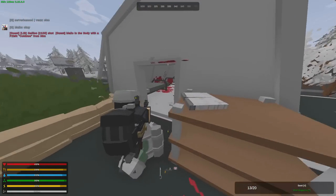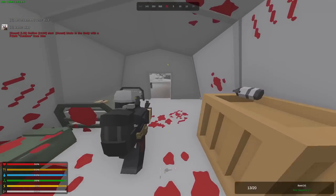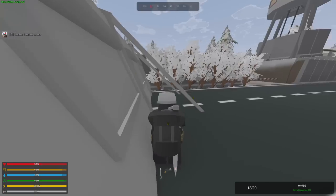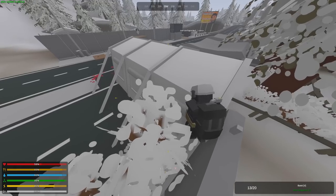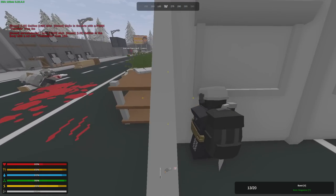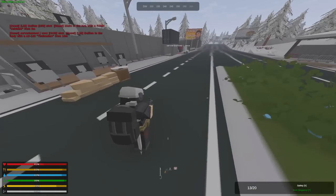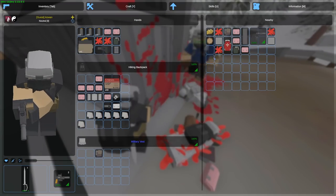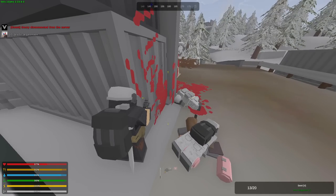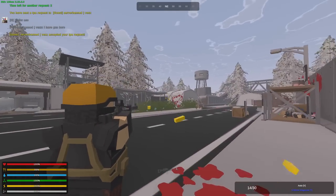Oh, we're getting shot at — I have no idea from where, and I only have a pistol. I don't think my team killed him; he may have homed because I have no idea where he actually is. My team killed him. He had the full mercenary outfit and some pretty nice grenades. There's another guy right over there — he must be low.